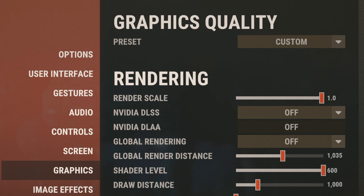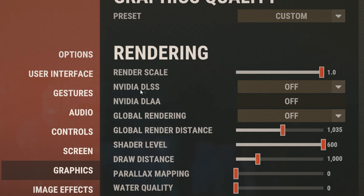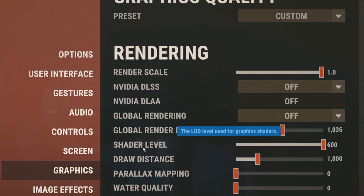Now in the graphics settings, this is where a lot of the new settings are. For render scale, keep this at 1. For DLSS and DLAA, keep both of these off. For global rendering, keep this off as well. For shader level, I like to keep this on 600, but if you want more FPS you can turn it down.